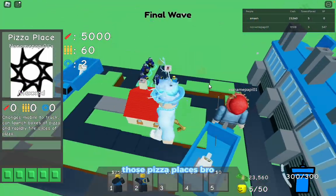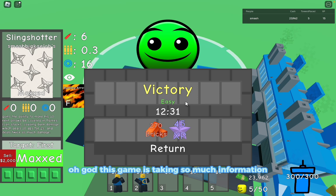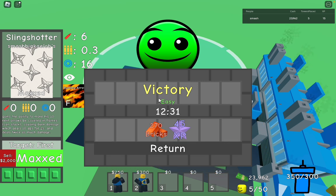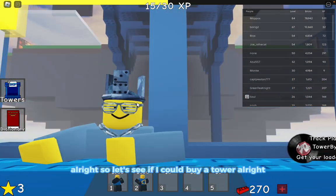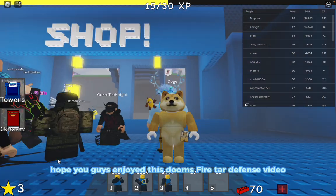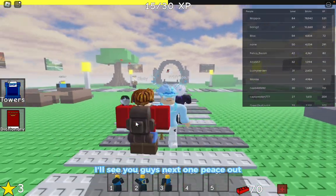That enemy has 10,000 health - I called it! Those pizza places are crazy. There's a Geometry Dash face right there - this game is taking a lot of inspiration from other games. We won! GGs - 270 bricks and 45 XP. Let's see if I can buy a tower - let's get the sword master. Hope you guys enjoyed this Doom Spire Tower Defense video. If you did, make sure you like, subscribe, and check out my other videos. Peace out!